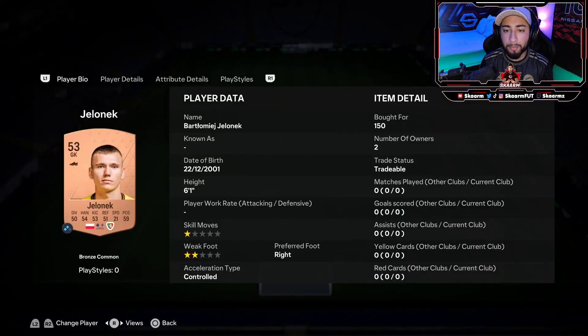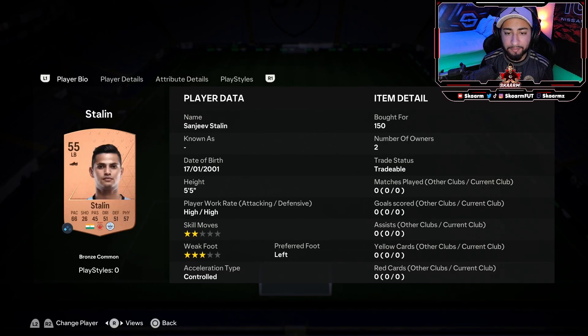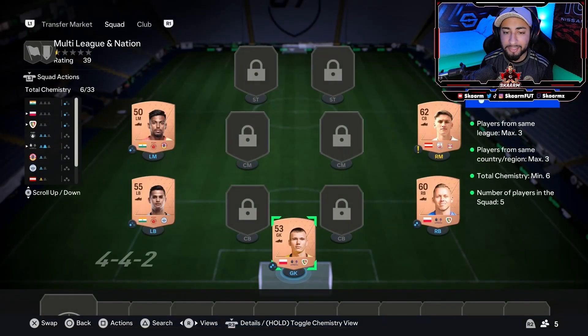Starting at the goalkeeper position it's going to be Jell-o-neck, right back is going to be Magua, and at the left back position it's going to be Stalin. At the right mid position it's going to be Lucas Walner — but this could be absolutely any bronze card as long as it's not a repeating league or nation. To finish off the squad it's going to be Das. That's the SBC completed — let's get that submitted.